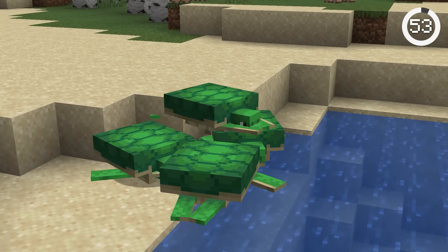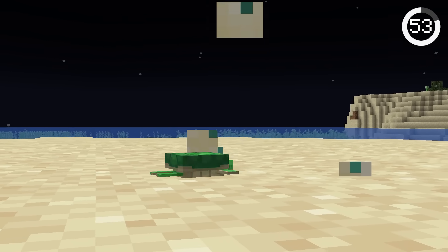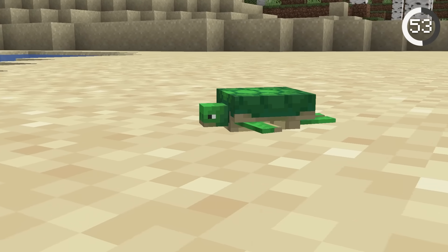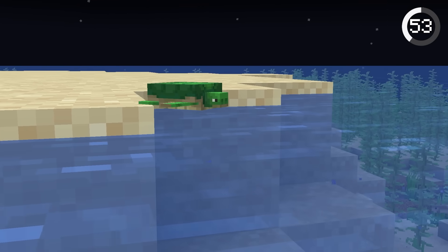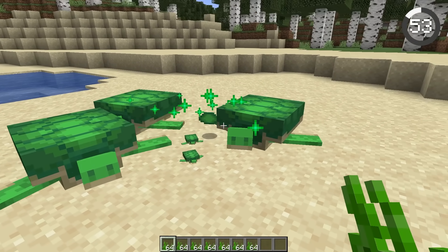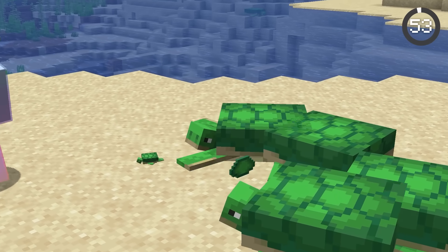Minecraft turtles are pretty realistic. Just like in real life, turtle eggs in Minecraft will hatch at night — turtles do this to avoid predators and have a higher chance of making it to the ocean. These cute turtles also shed their shells in real life, and in Minecraft they drop scutes.